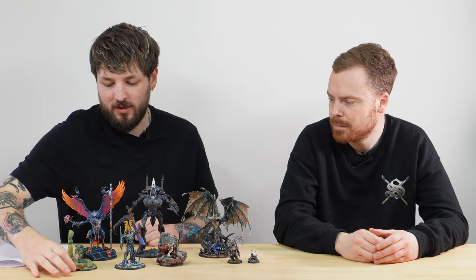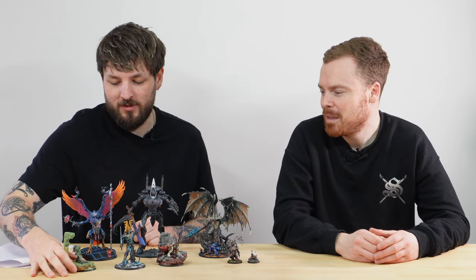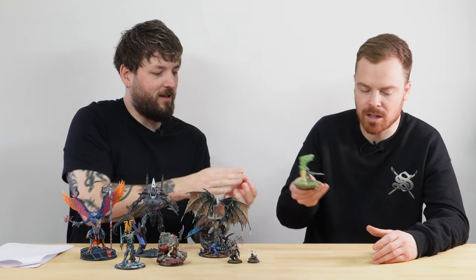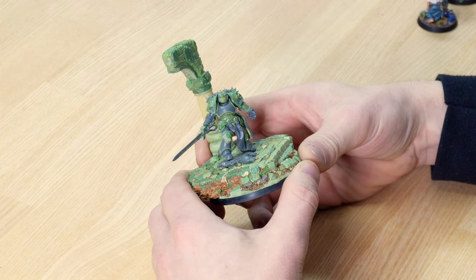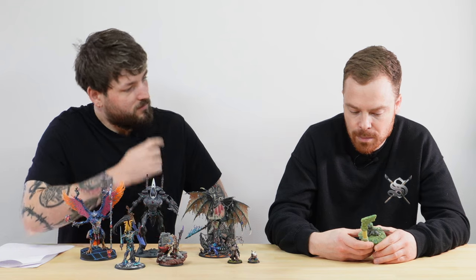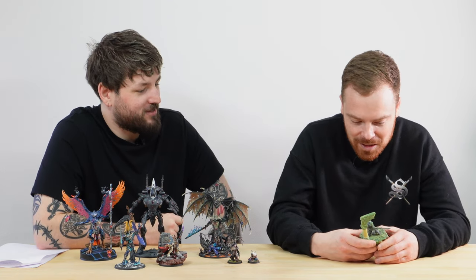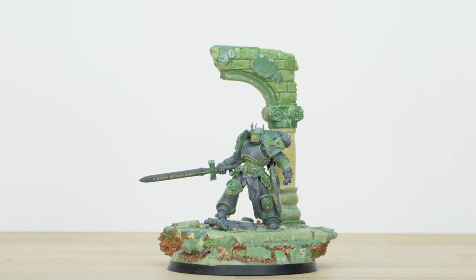The final model this week is a custom service model — a really good example of what we can do with custom service. It's still unpainted at this stage, but it's always good to show the amount of work the CS team put into these miniatures. When you see a lovely finished CS model the painting can obscure the hours of sculpting work that go into it — so we really need to show these off to highlight how much effort goes into creating not just the miniature but also a phenomenal character-style base.